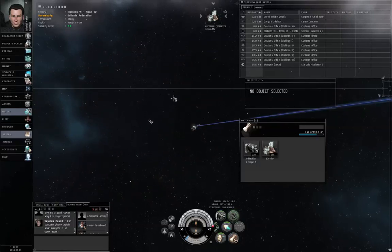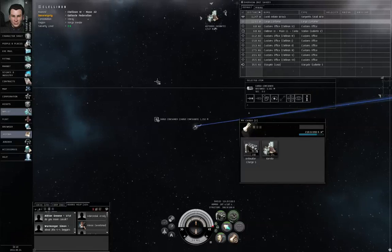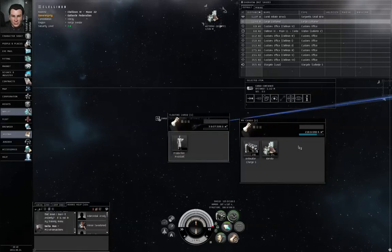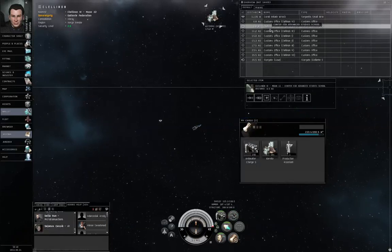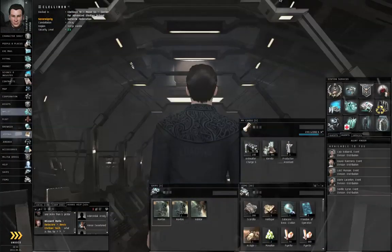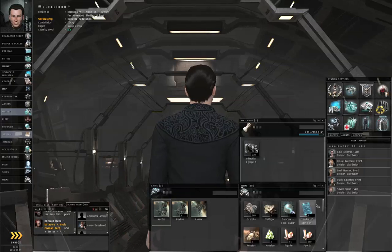The rat dropped a mission objective. 'Rat' is a common term for an NPC — pirate rat. Left-click the cargo container, open the cargo, there's the production assistant — drag him into the cargo hold. We can shut off our mining laser and go click the station and dock up. Warp drive active. I have now docked up in station. I'm going to drag the kernite and the production assistant into the station items hangar.